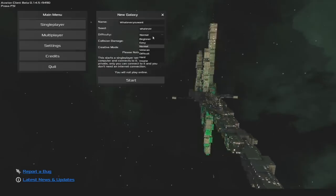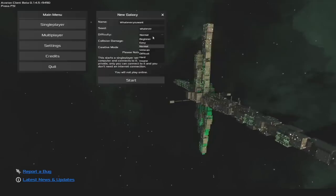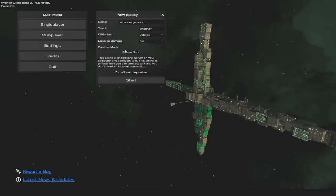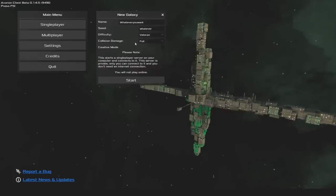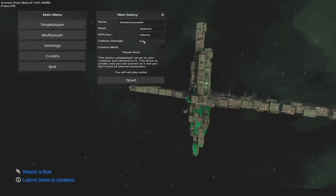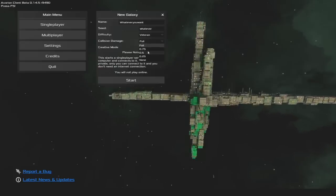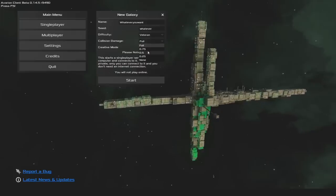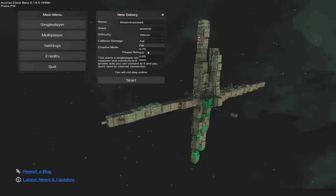If you want to have a bit of a more chillaxed time of it, and want to just jump in, build whatever ships you want, and have a go through, then you'll want to play on an easier difficulty. I'm going to play on Veteran here, since I've been playing this game for a little bit. Collision damage in this game is brutal. Even at 0.5, I crashed 4 out of 6 of my ships, having them explode into tiny bits. So I recommend setting collision damage a little bit lower than 4.